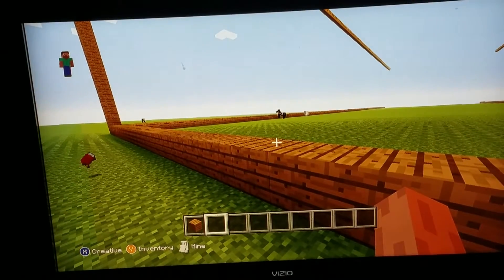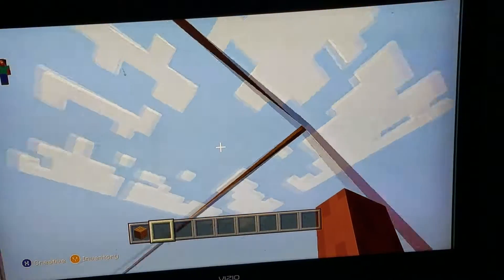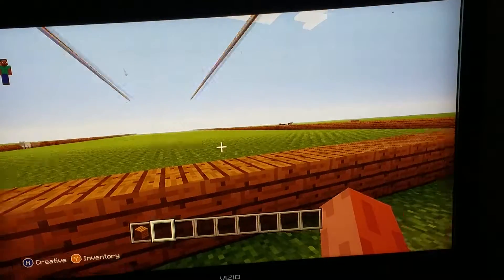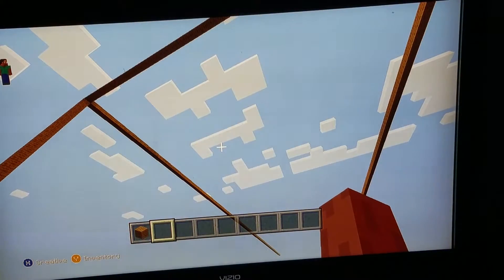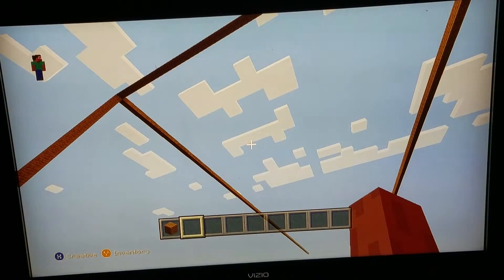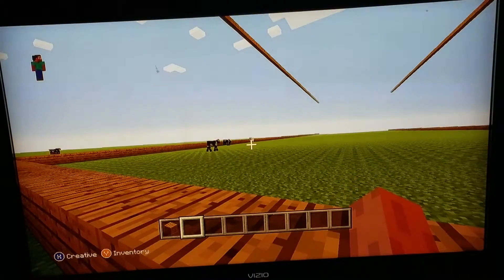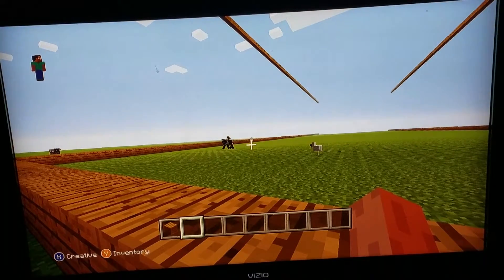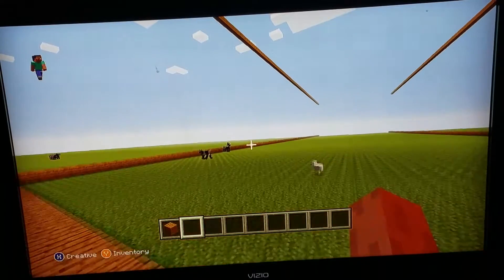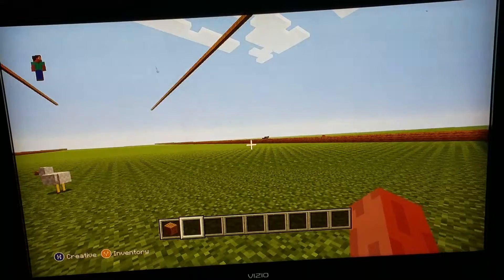So I'm making Noah's Ark in Minecraft. It's a little bigger than I thought it would be — it's kind of bringing perspective to the story here. I knew it was huge, I just didn't know how huge. As you can see, it's past the draw distance. I don't know why the console version has such a limited draw distance. I understand the PC having a small draw distance, but not this one.